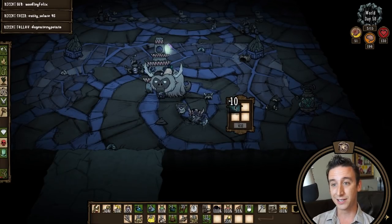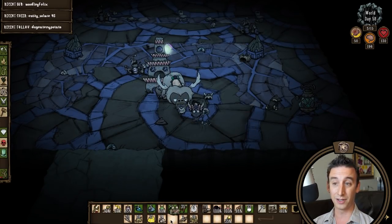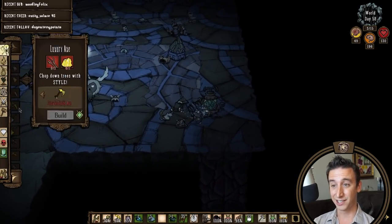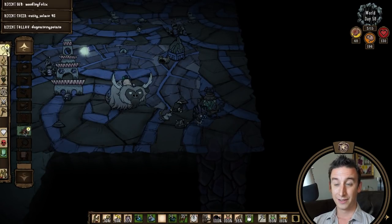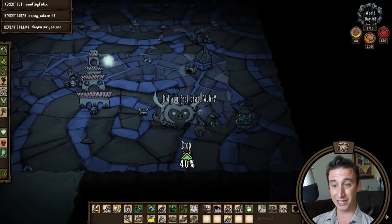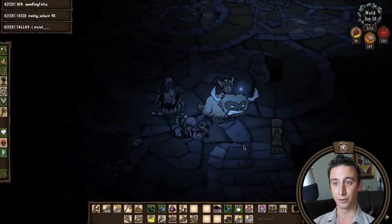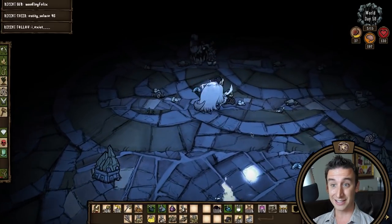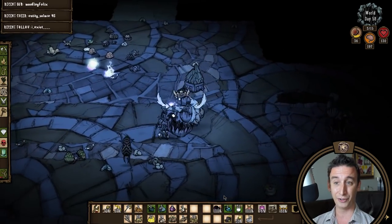Start of summer I'm back in the ruins, looking to kill Ancient Guardian and clear the rest before I go hunt for the atrium. I brought 34 butterfly wings and some silk to the pseudoscience station where I'm going to use a construction amulet to prototype my glossomer saddle. This is a massive upgrade for the beefalo. A rogue rook destroyed the station that I had upgraded, so I'm taking this as a sign that we should use the completed station set piece for future crafting.